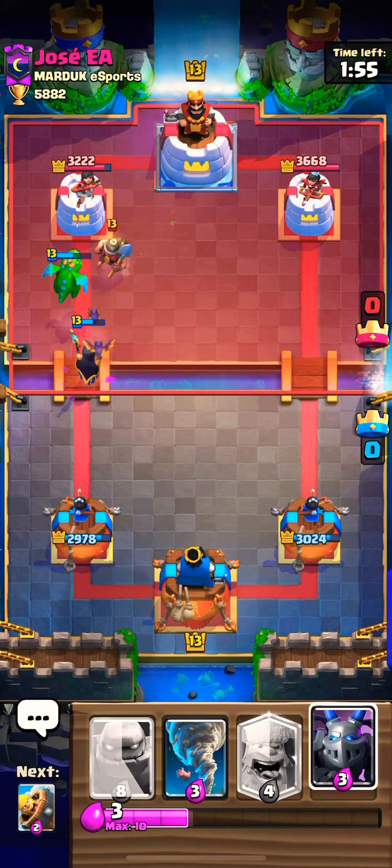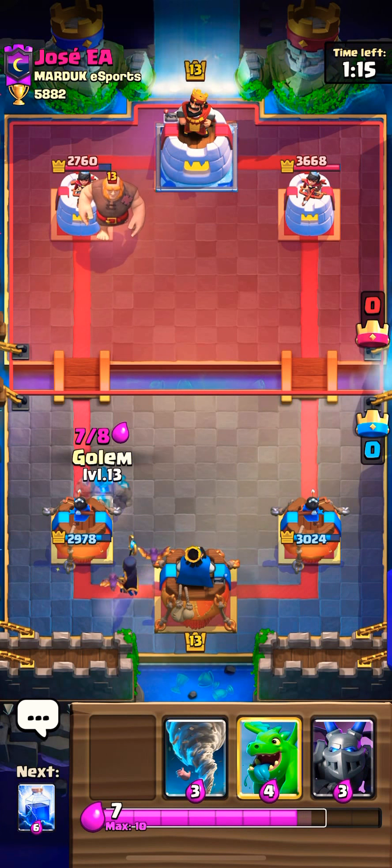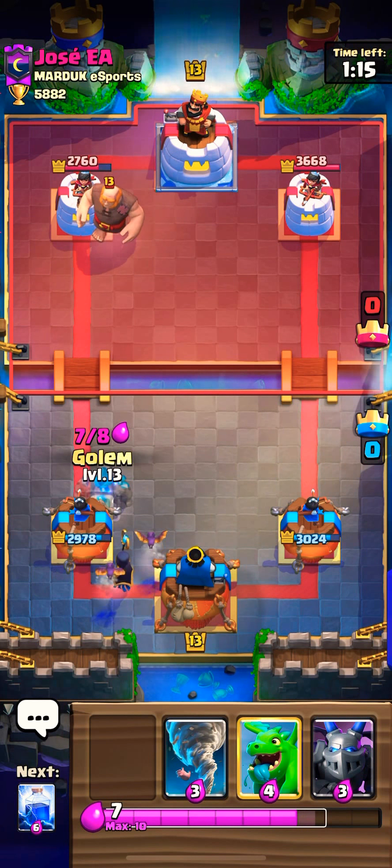Alright guys, let's jump into a few live matches and see what we can do — maybe try to get back into the 5900 mark. There's a strong wall right now at 5900; I just keep going back and forth. A Miner comes out from the opponent — I go with the Mega Minion. Next card is Executioner, so I go with the right lane with the Lumberjack to try to get some tower hits.